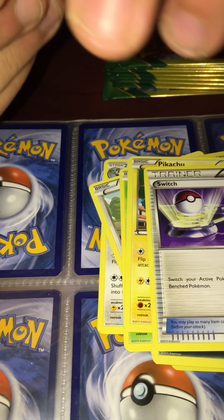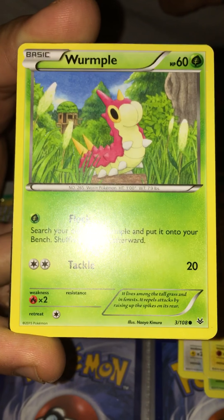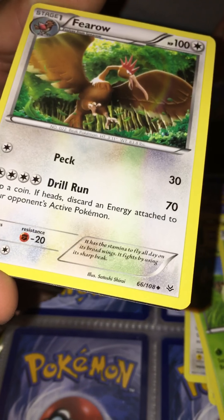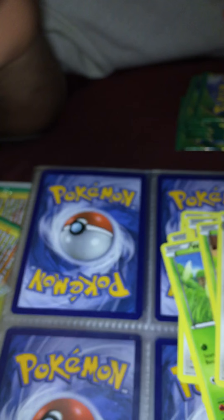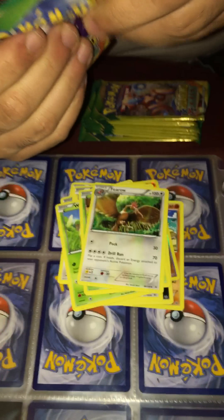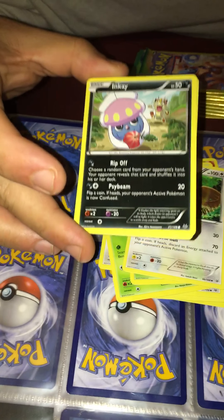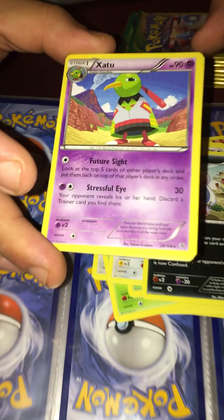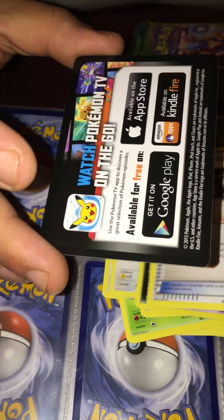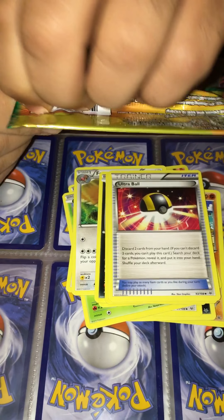Here we go with our fourth pack. We got Wumple, Nincada, and Feral. Zatu. Okay. Next pack: we have Inkay, a Zatu rare, and an Ultra Ball. Not bad.